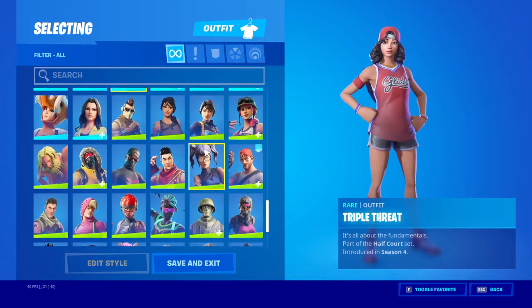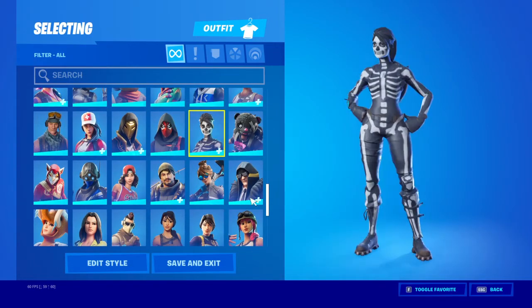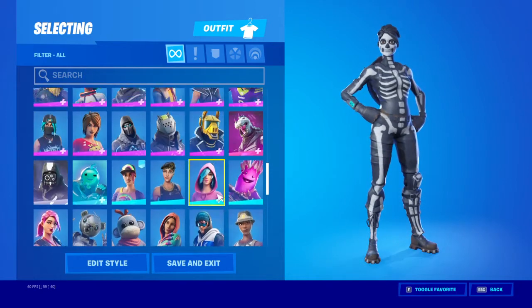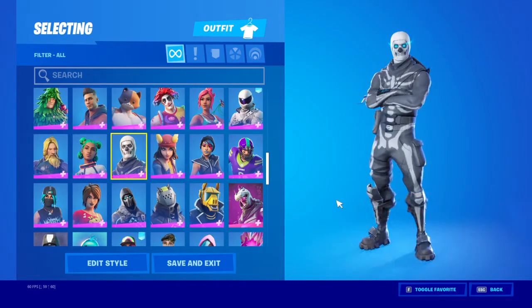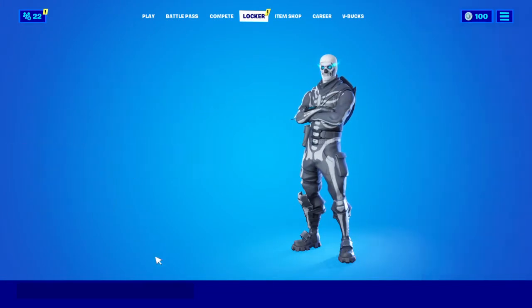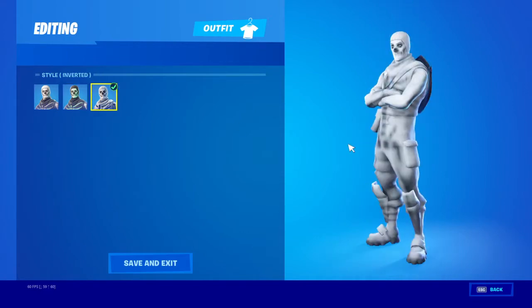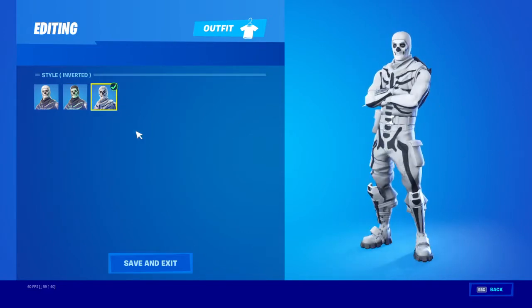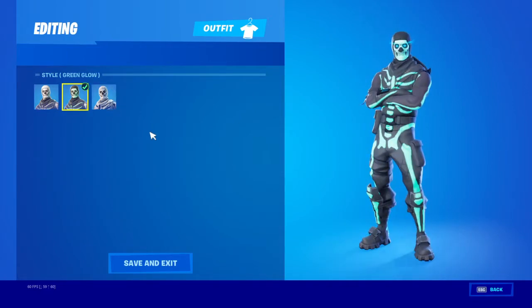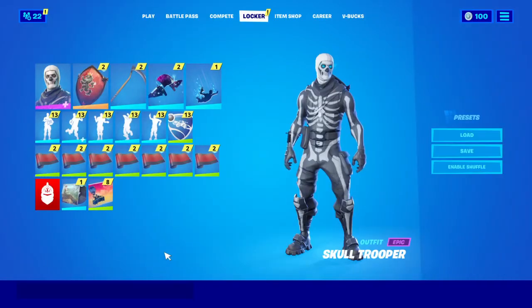Let's have a look at these skins. We have Skull Ranger just down at the bottom here — very clean. Then if we go up we have the boy, the myth, the legend. There is a green glow version and there's an inverted version which is kind of nice. I kind of like this version but for the sake of it we're gonna stick with the white one for now.